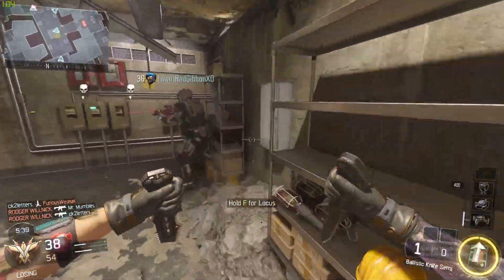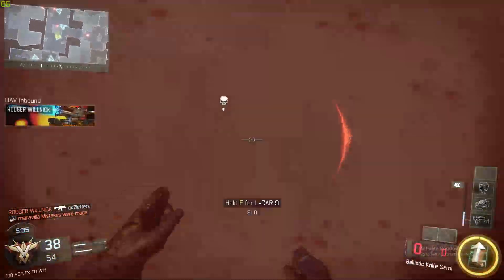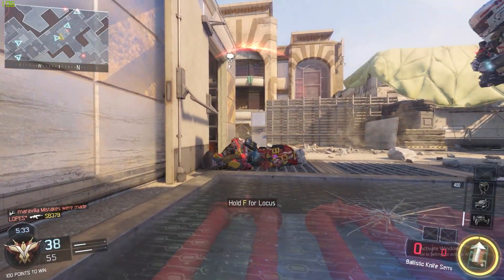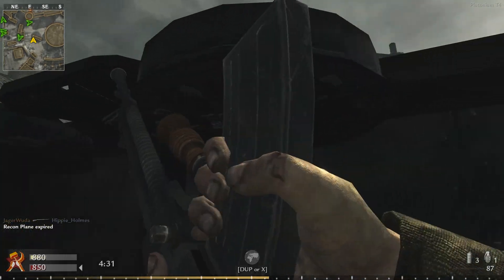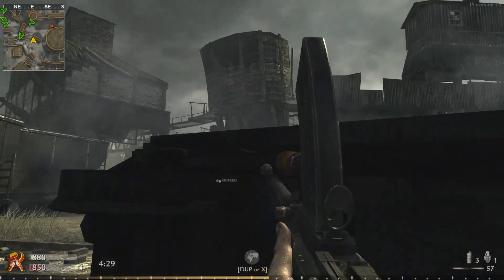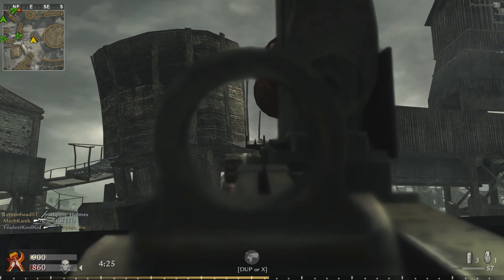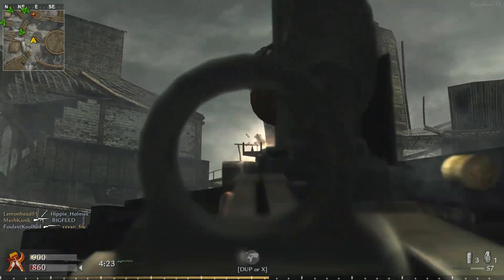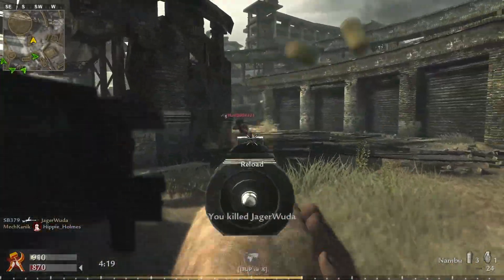I think it'll be a good idea to compare World at War's map design compared to Black Ops 3's, to really show what made World at War's maps just so much better. Now after walking around World at War's maps and remembering how they played, I think I have a pretty good idea of what made them so good. The two components that really make these maps stand out are the map flow, and what I like to call the control point map style.